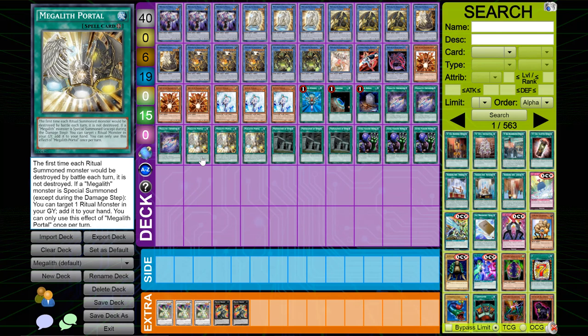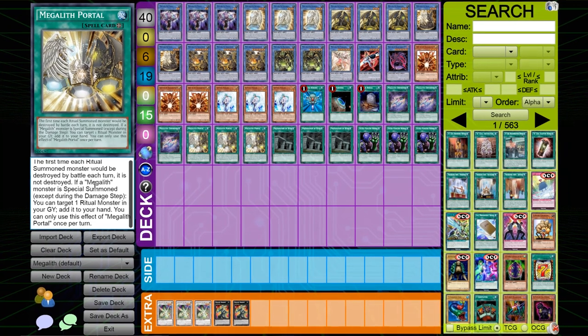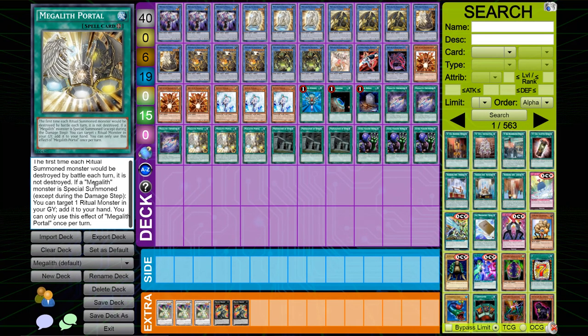I play three copies of Megalith Portal. Portal is really good because it sets up protection for your monsters. The first time each ritual monster would be destroyed by battle each turn, it is not destroyed. If a ritual monster or Megalith is special summoned, as a quick effect you can target one ritual monster in your graveyard and add it to your hand — hard once per turn but still really good. Sure, you could cut it out and not lose a ton, but since this is a budget variant it's super cheap and provides great protection.